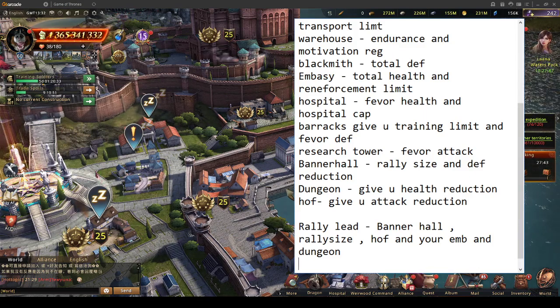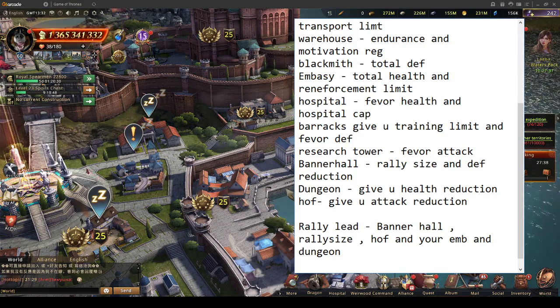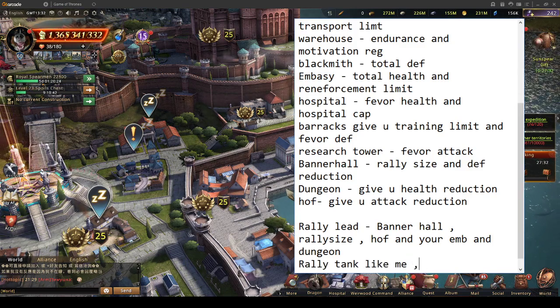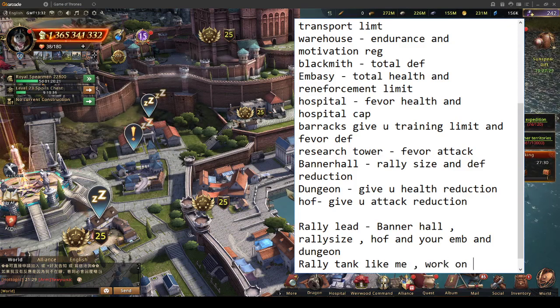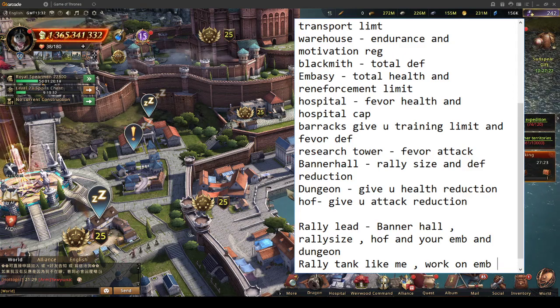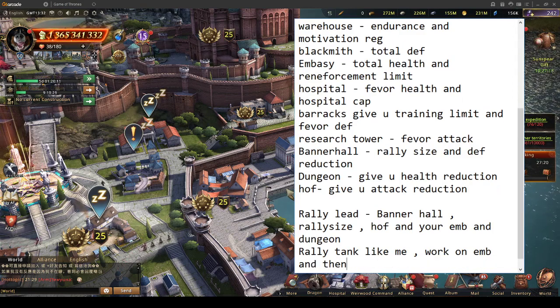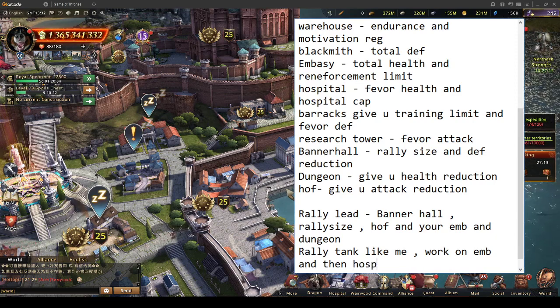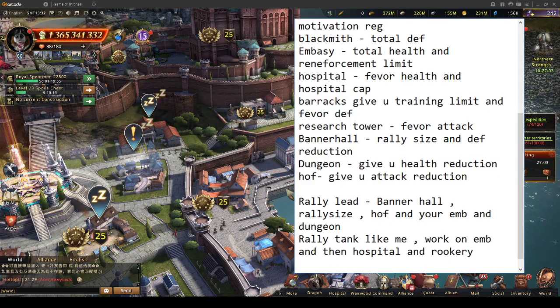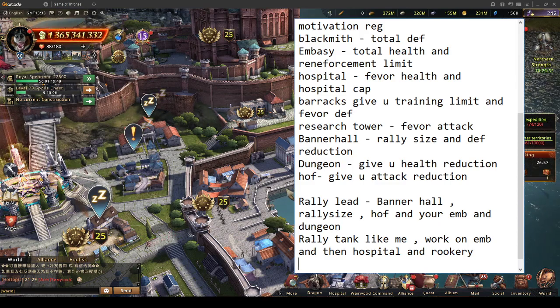If you're a rally tank like me, after getting your castle to level five, work on your embassy for the reinforcement limit — you're going to be tanking a lot of rallies and need that reinforcement capacity. Then personally I go for hospital, siege, and rookery. These are the three things I focus on as a rally tank specifically.